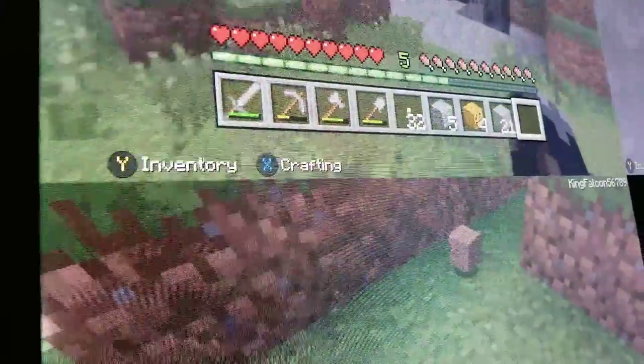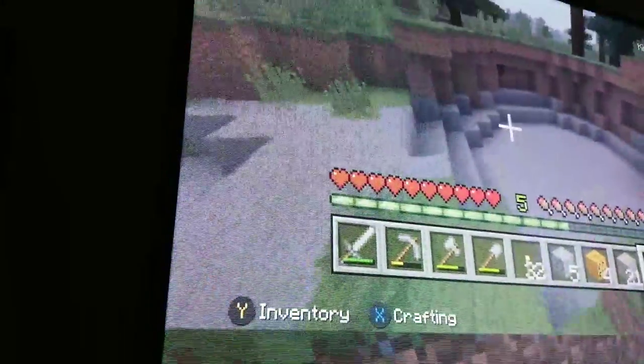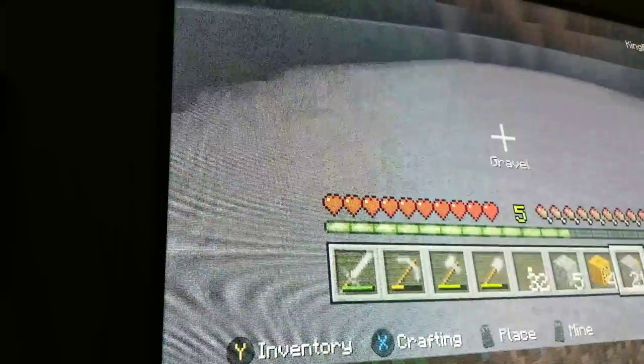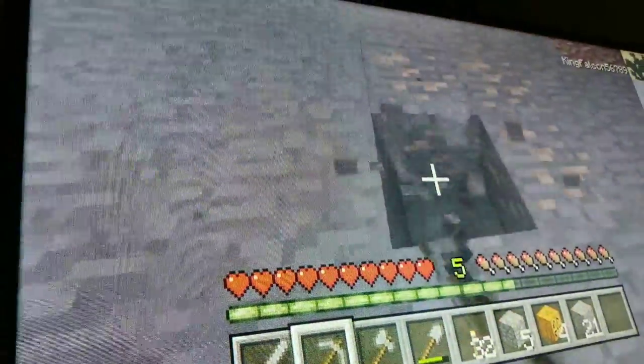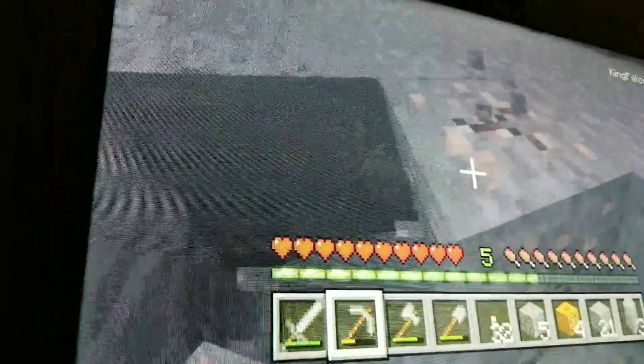Wait, did you see that guys? Look at that — jump off somewhere higher. Watch this — it makes that noise and it doesn't give anything. Let's see if it does that for iron. I got iron — let's see, does it give me iron? It gives me iron just fine. But I think that still has something to do with it. That's crazy.